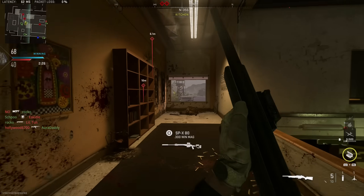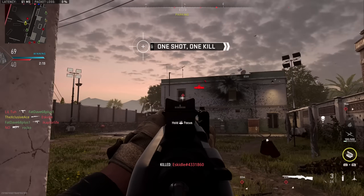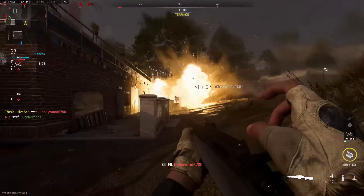Since aim down sight time is incredibly important with one-shot kill precision weapons, I wanted to show the ADS penalties or improvements from all unique attachments on this gun. I'm not including more universal attachments like muzzles or optics to avoid information overload. Most barrel attachments will add to our ADS time, though the 12.5-inch carbon barrel does help. A couple of combs and one stock attachment also help with ADS time, while extended mags increase it.